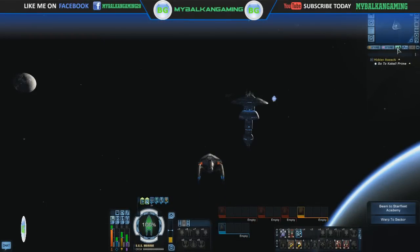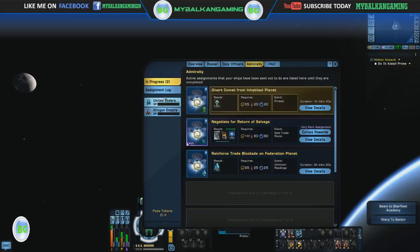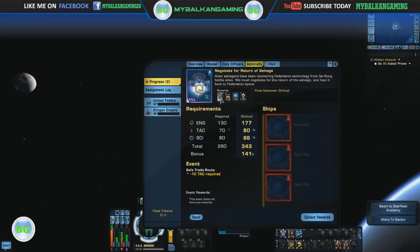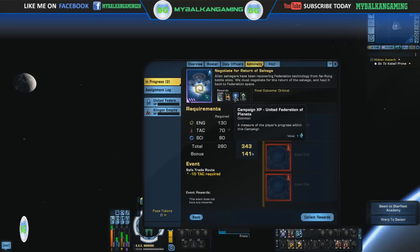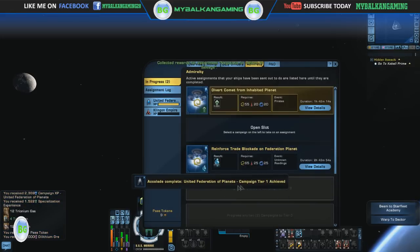Let's see what happens when an assignment is finished on the new Admiralty system. So it blinks, and it seems Negotiate for the Return of the Salvage is complete. We'll get some RAD materials, a pass token, and some campaign points. The final outcome is critical — let's see if that upgrades the rewards we see here. Let's collect.